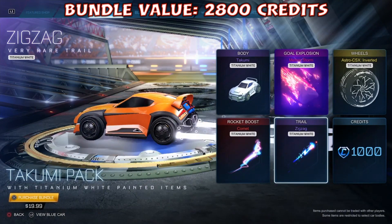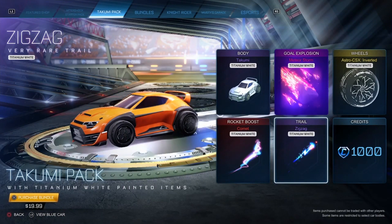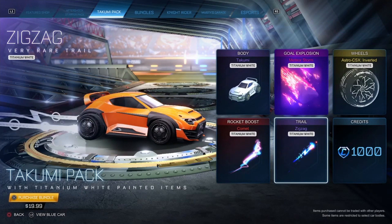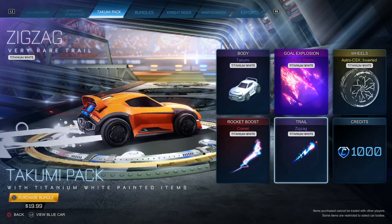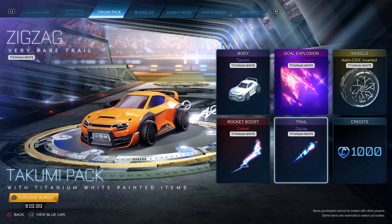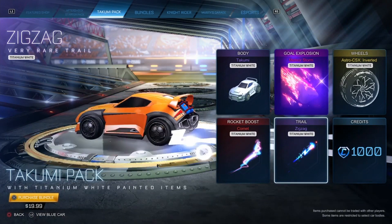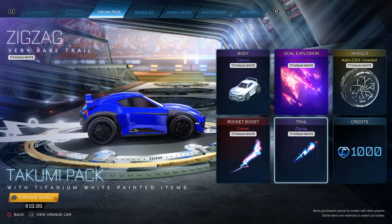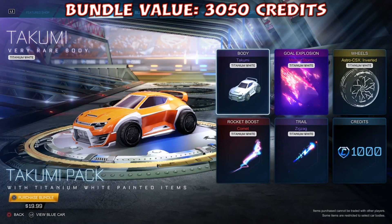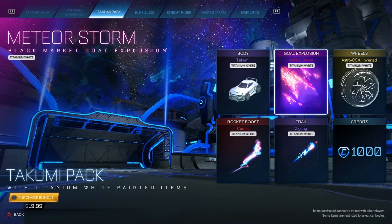Moving on to the rocket trail: Titanium White Zigzag. I don't really like this trail because of the Z's coming out of the back — they're rather annoying when playing in game. Remember, the purpose of a trail is to show you when you're supersonic, and this zigzag bothers me a bit. But hey, a Titanium White one — who can complain, right? On the trading market it's worth 250 credits, and in the item shop it's 400 credits or 400 to craft from a blueprint.